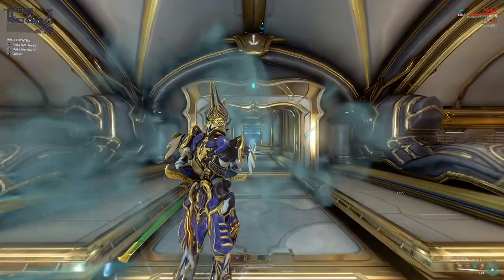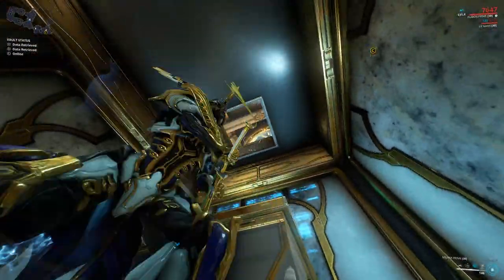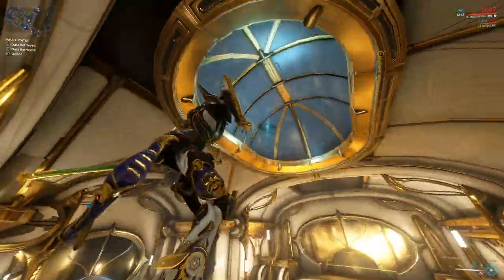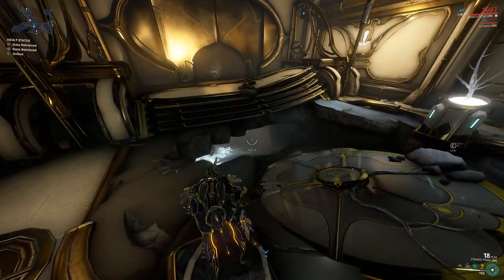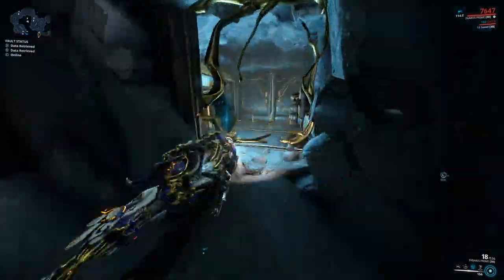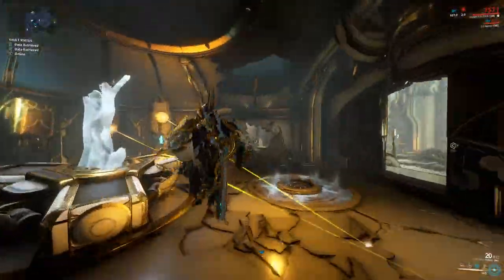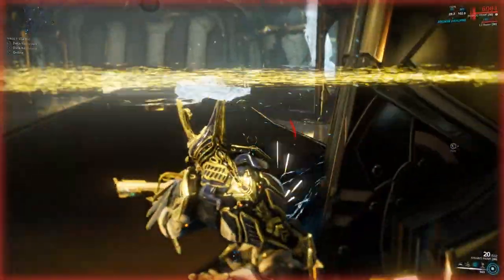Follow that path until you see the Void Rift — go through it. In front of you, press the button, then jump up on here and through this little hole. Shoot this Void Rift up here, go through it, and there will be a giant hole in the ground. Then simply go through here, go through this Void Rift, shoot the container, go back through this Void Rift, and then up here in the giant hole.